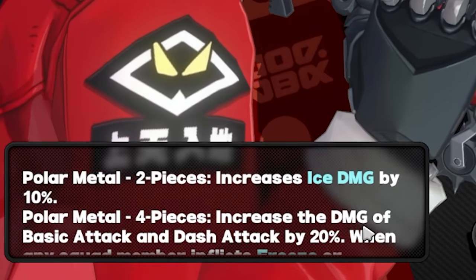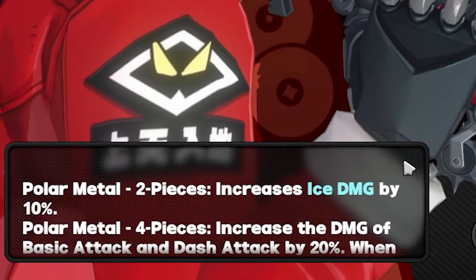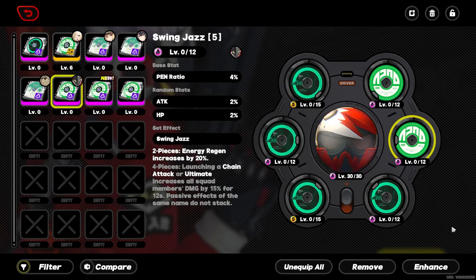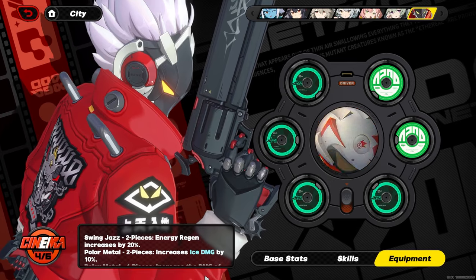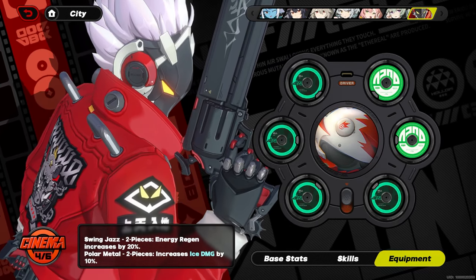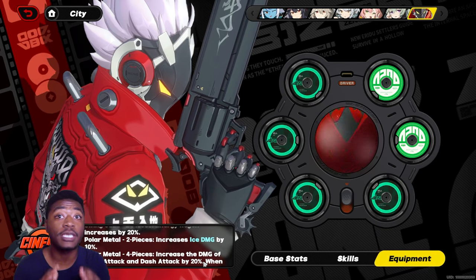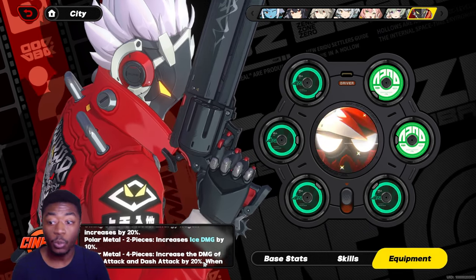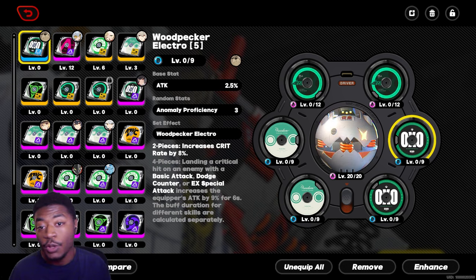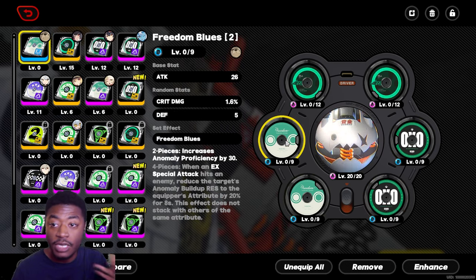Look at the bottom of the screen — it tells you what you have on your character. Polar metal two piece, polar metal four piece. Nothing happens after that. You are only getting a four piece. For example, if I put Swing Jazz on, you can see when I go back to this screen: two piece energy regen Swing Jazz, two piece polar metal, and then the four piece. That's how this is intended to work — you're supposed to have a four piece and a two piece. Please do not run a six piece set assuming you're going to get some kind of bonus. There's no such thing as a six piece set, and there's no such thing as doubling up on a two piece when you already have a four piece of that set. But what you can do is have three sets of two pieces — two piece ice, two piece crit, and two piece anomaly.